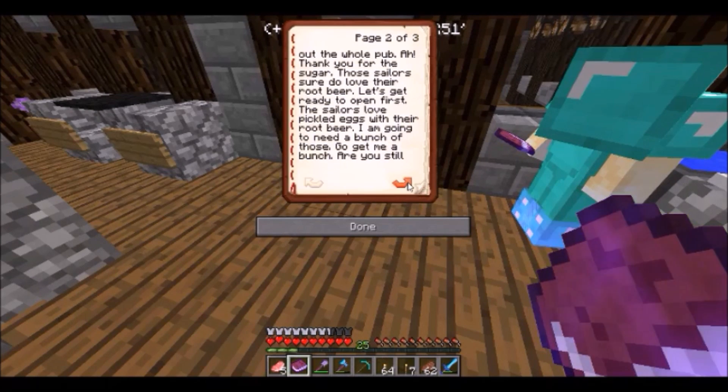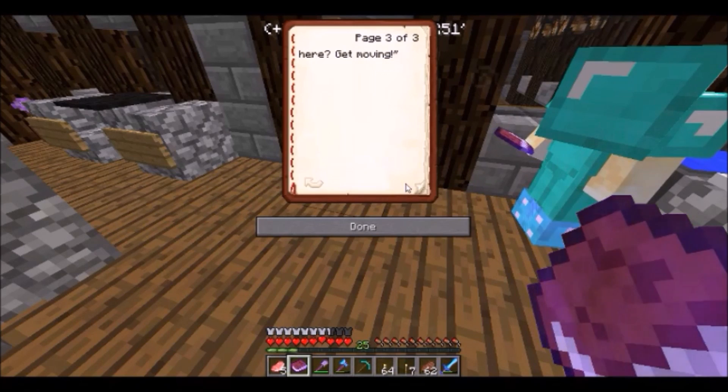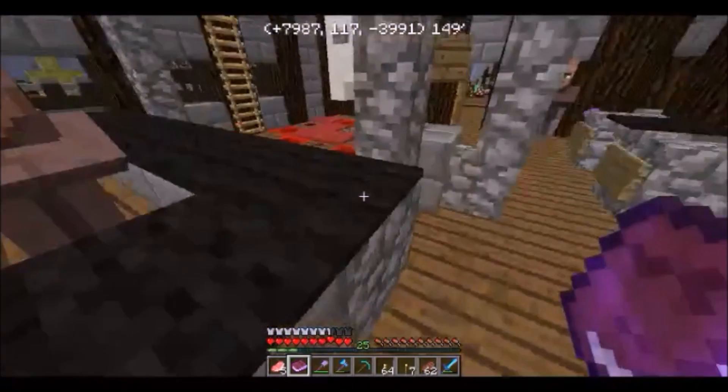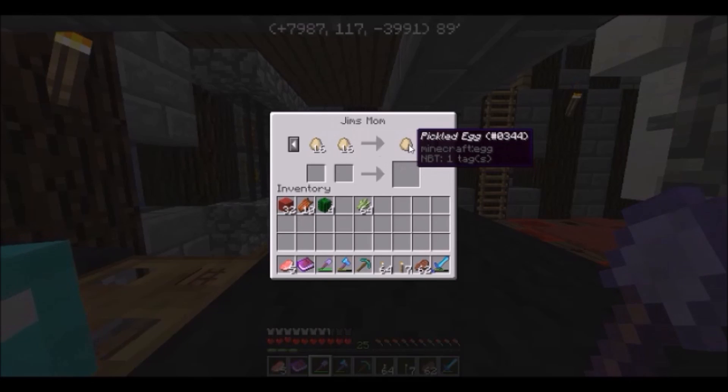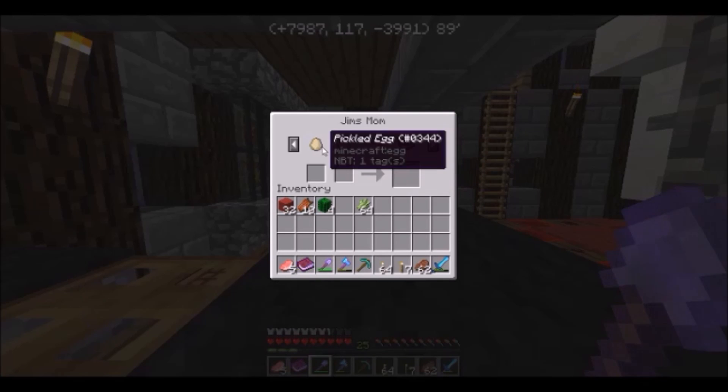I have to wait five seconds. Okay, the dock house pub is this way. We have to go to the dock house pub first. Now we have to talk with Jim's Mom at the dock house pub. We give her the book, and it says 'sugar' but it's actually sugar cane.